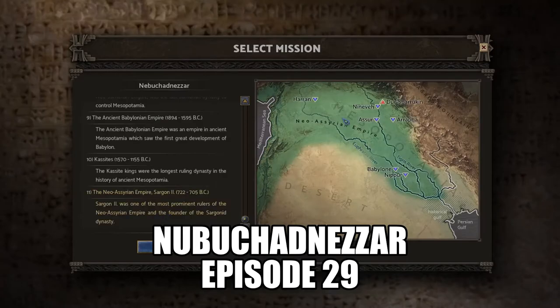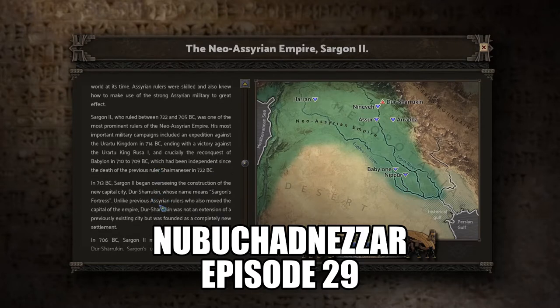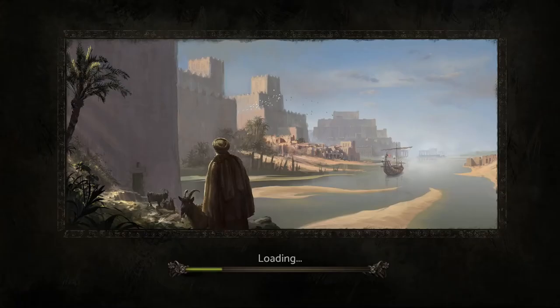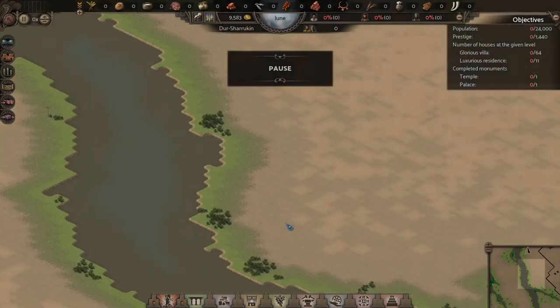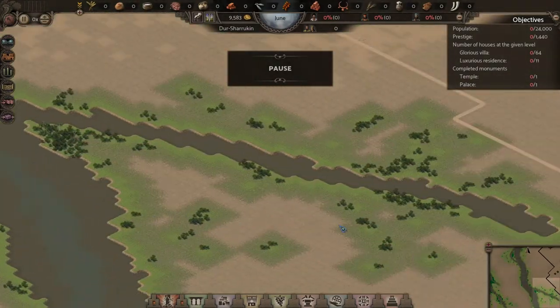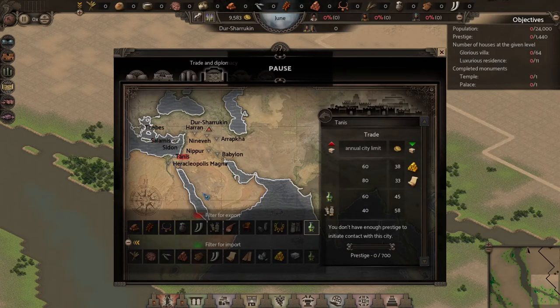Welcome back to Nebuchadnezzar, episode number 29. We're going to be in mission number 11, and this mission requires us to get 24,000 population, 1,440 prestige, 64 glorious villas, 11 luxurious residences, a temple, and for the first time, a palace.